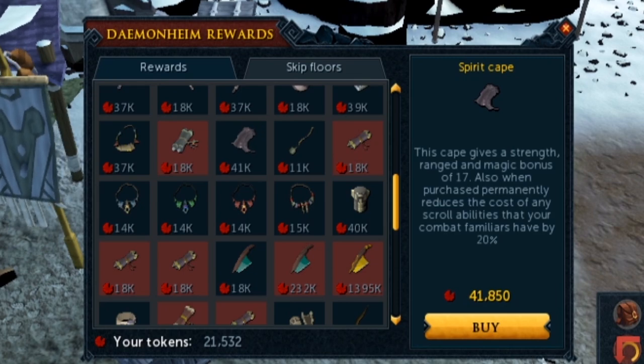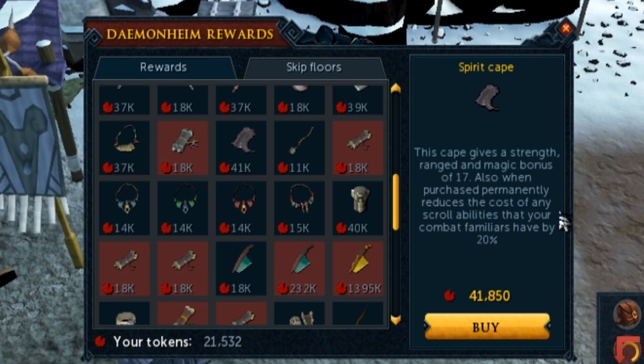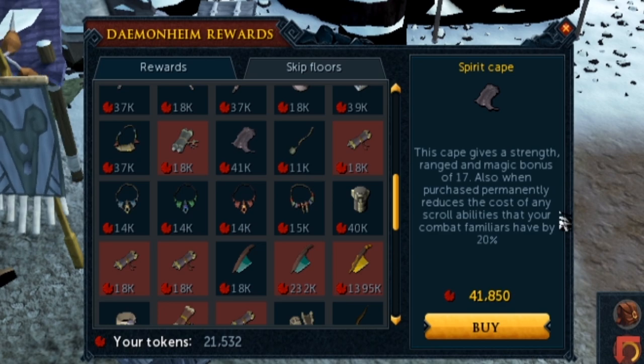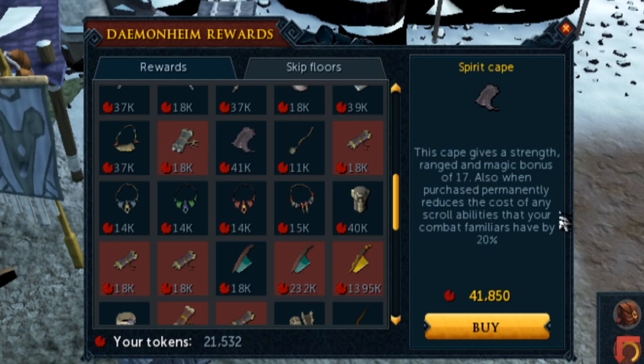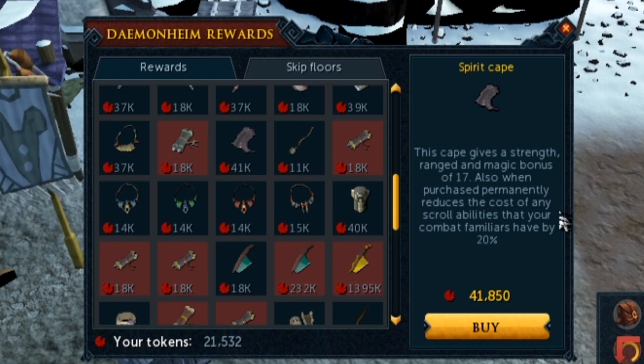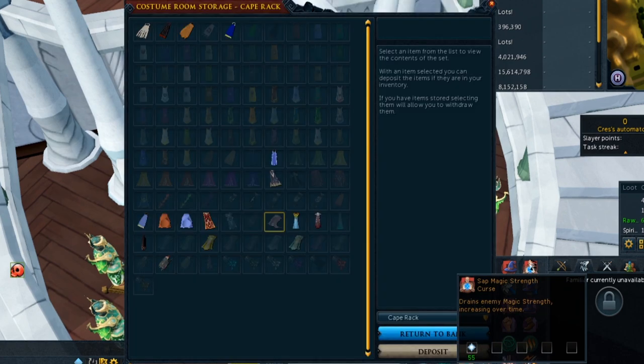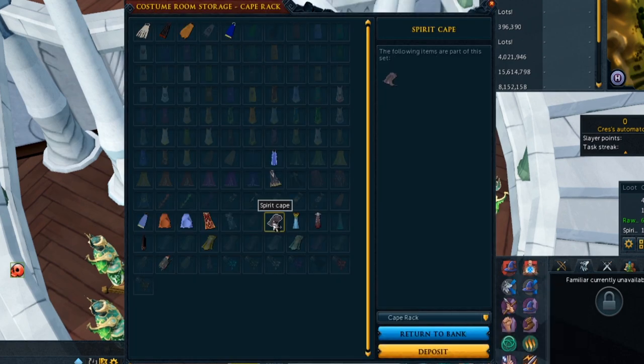The next tip came with the comp rework. Even if you're not maxed or comped, you can now buy the spirit cape from the Dungeoneering store for 45,000 tokens. This spirit cape used to have to be worn for its effect, but now it's a passive effect with the comp rework. When you buy it, you permanently unlock the passive effect of familiars' special attacks being reduced by 20%. So if you use a titan anywhere - even at God Wars Dungeon 2 - it's so worth getting this cape. As you don't have to wear it, you can put it in your cape rack in your player-owned house and it won't even take up bank space while still giving you the passive.